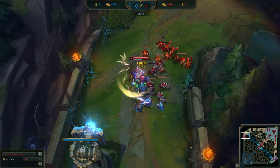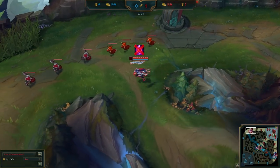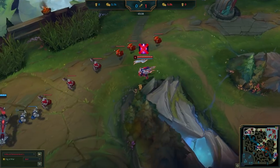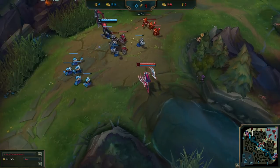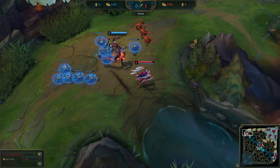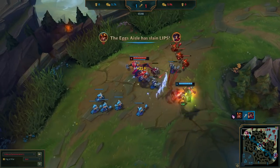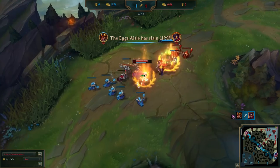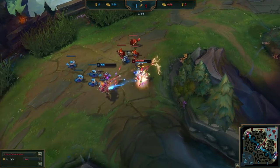Aurelia now shoves the wave, recalls, and gets back into lane. She didn't have to teleport because she shoved the wave before recalling, meaning it will push back towards her as she walks to lane. She places a control ward, and Aatrox tries to all in with his minion lead and still has ignite available. However, Aurelia was able to stack up her passive really fast and win out the 1v1 pretty easily, despite getting unlucky and just about missing the melee minion with her Q, denying its reset.